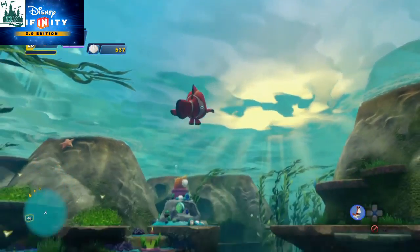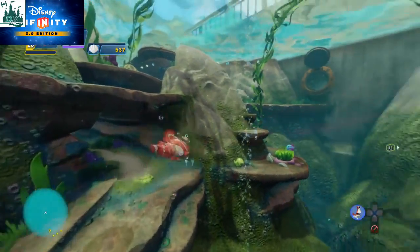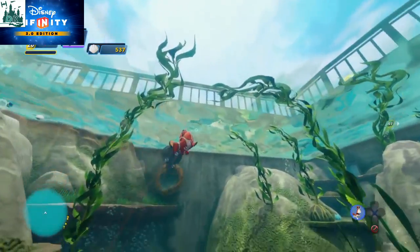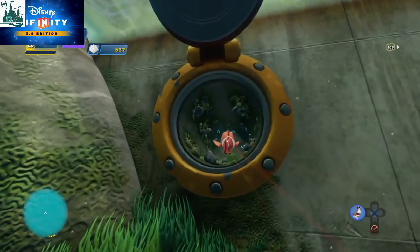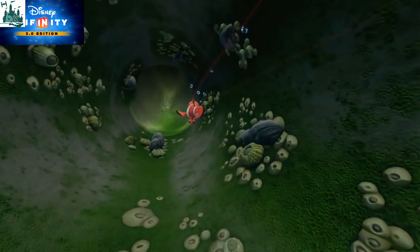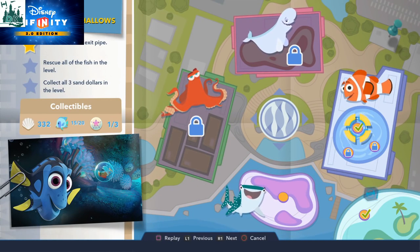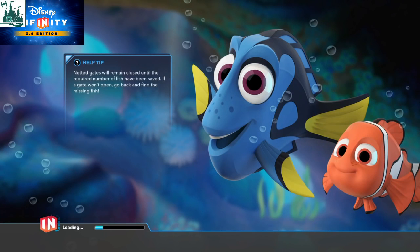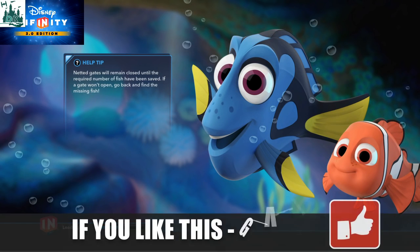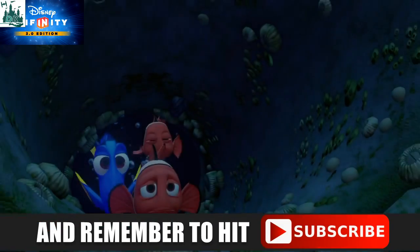What's up everyone, it's Roger here from fundiskingdom.com. You can see we've got Nemo in action. I'm gonna go back and have a quick look at the second level of the Finding Dory playset. So let's jump into this one. I'm just gonna whiz down the pipe here and off we go. I'm gonna be playing as Nemo for this one because I think I did Dora in the last one.